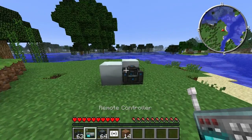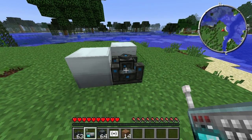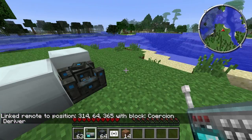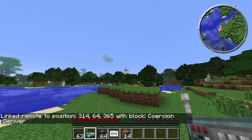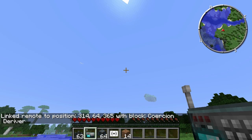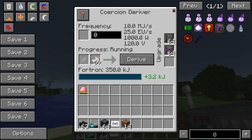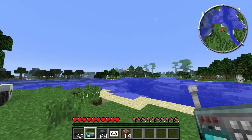If we've got the remote controller like this, we can link it. So we shift right-click and you can see it's linked to position. Now if we click in the air - shift right-click, right-click even - you can see that I'm accessing it remotely.